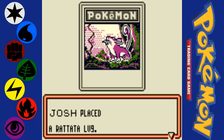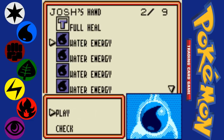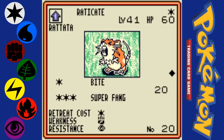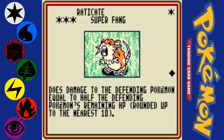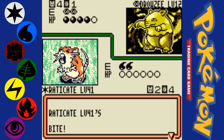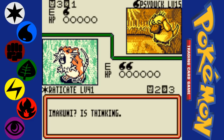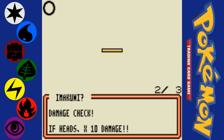Let's go with Rattata. This might be turning around for me — Rattata is resistant to Psychic. I've got this Raticate. Superfang deals half of your opponent's health rounded up. Rattata's not quite so squishy anymore, and if I do suffer some sort of status ailment, I have a Full Heal in my hand which will allow me to remove it.